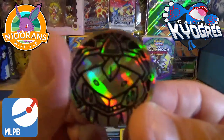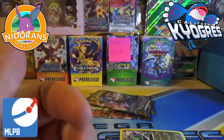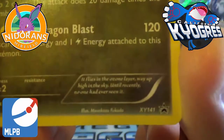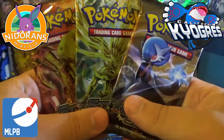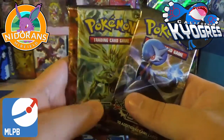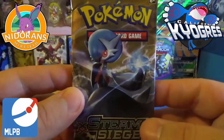Here is our Genesect coin — very nice. And our Rayquaza promo, which is XY promo 141. And our three packs of Steam Siege. I'd like to wish my opponent Muffet's Game Room and their Mirafield Nidorans good luck. Let's get week four of MLPB Season 4 underway.